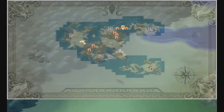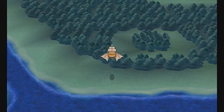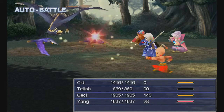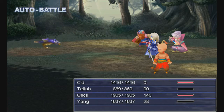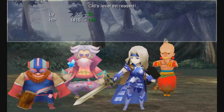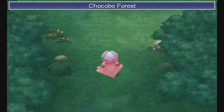I believe it's just underneath Mount Ordeals, so I'm just going to speed fly us over there. Alright, we're here. Touchdown. Chocobo Forests are always depicted by... oh my god. Fuck these guys. I've got her on auto battle because I was grinding. We do a ton of damage now — over a thousand damage on each. They just gave me 113 gil. The guide lied to me — they give way more gil. That's bullshit.